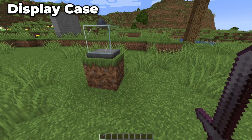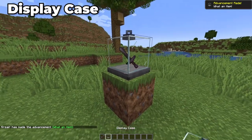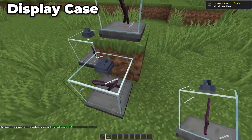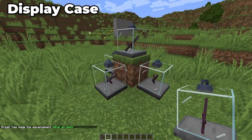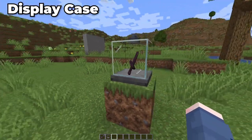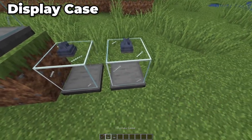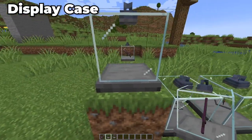Moving on to Display Case. Display Case is a block that can hold one singular item. Any item or block can be placed inside of the case, and it also matches well with the chains added in Minecraft 1.16. Overall, just a really cool display case you can use — whether you've collected an extremely rare or high-tier item, you can display it as the centrepiece of your house.